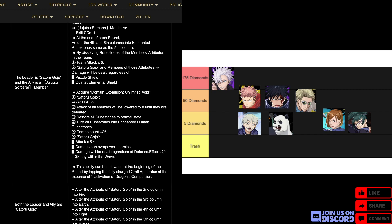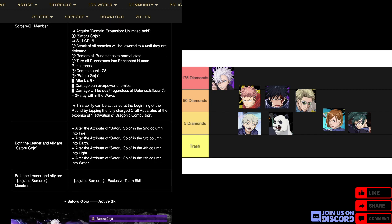Combo count plus 25, and Gojo attack times five — can overpower enemies and ignores defense. Effects four to six stay within the wave, not sure how you make that stay unless you convert every round. This ability can be activated by tapping your draconic, but it costs one activation — so it not only depletes your draconic bar back to zero, but actually consumes one use, unlike some other draconic powers.